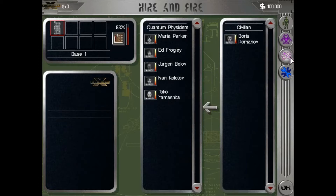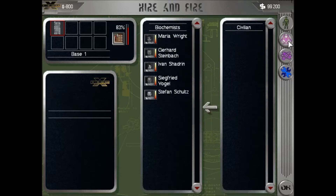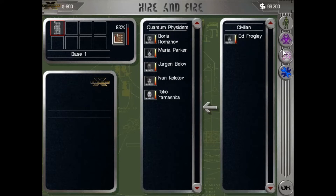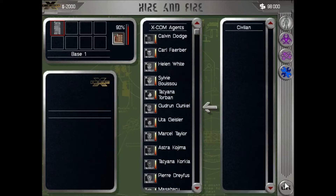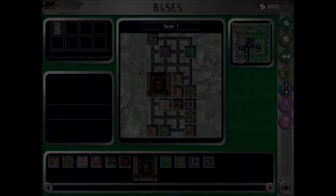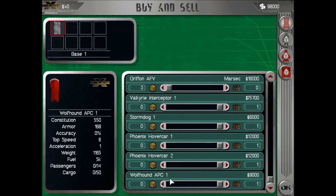So the first thing we're going to do is of course try and see if we can find new scientists. The ones we have in quantum physics are crap and there's literally no one else to get here. So let's order some soldiers as well, and while we're at it, we need to sell our Wolfhound APC.